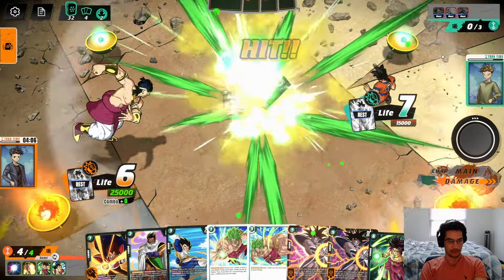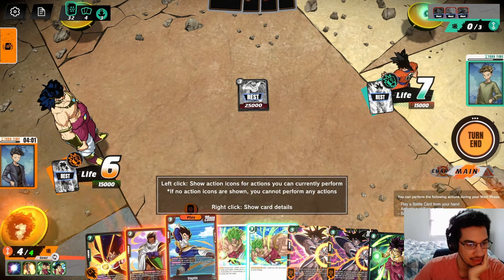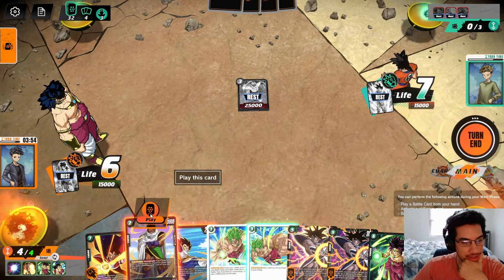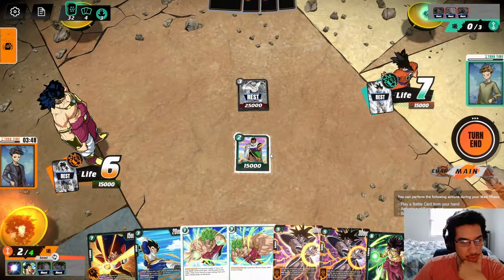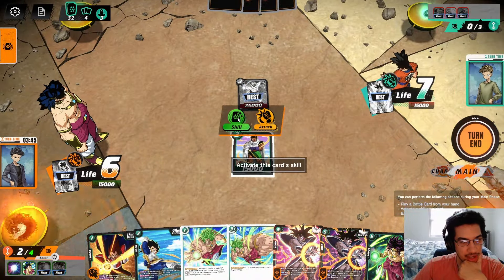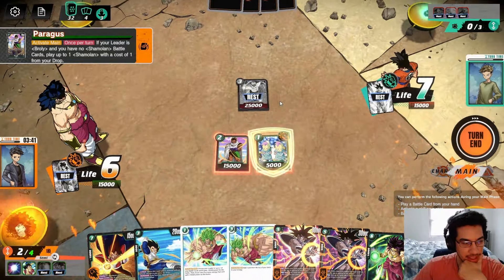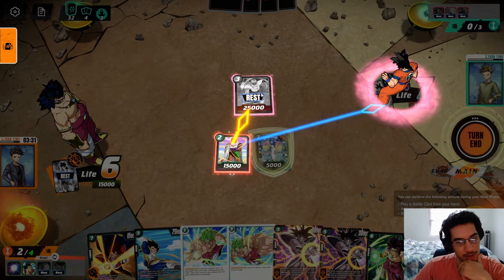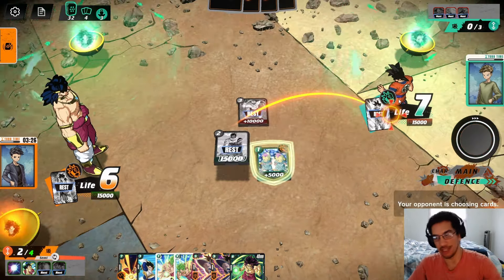Vegeta has a keyword called critical — that means when I attack the opponent's life, they don't get that life card to their hand; they actually trash it to their discard. So we get to take the Krillin out. Now the problem is this other guy here could be a problem. Maybe we actually go here first — we can go ahead and use the skill to get our blocker on the field. And we can attack the opponent's leader for 15.